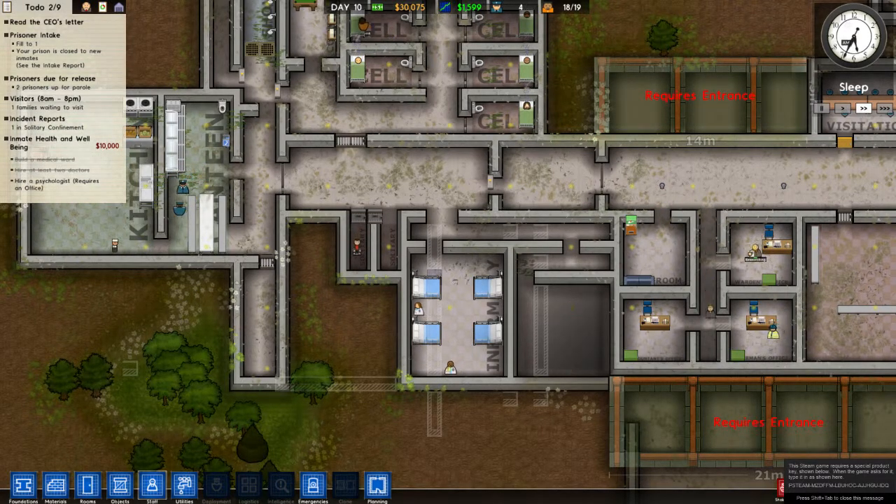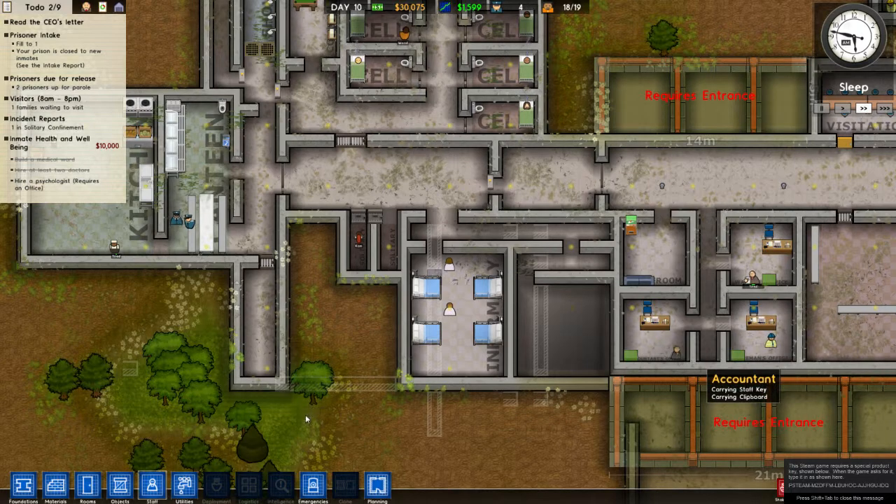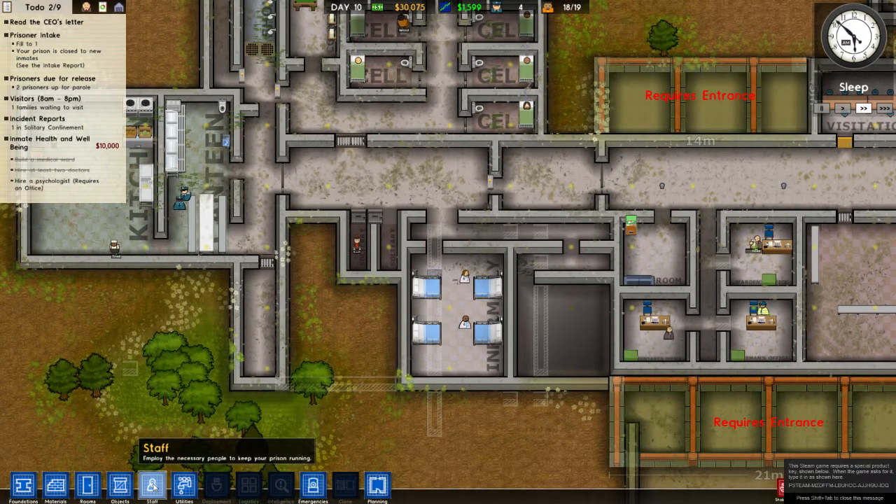Hello everyone. This is KL Tech Nerd, bringing you another episode of my Prison Architects series, Let's Build a Prison. So where we left off, we just built an infirmary. Right now we're getting down all the other nice little offices that we need to have and everything. So let's get started.